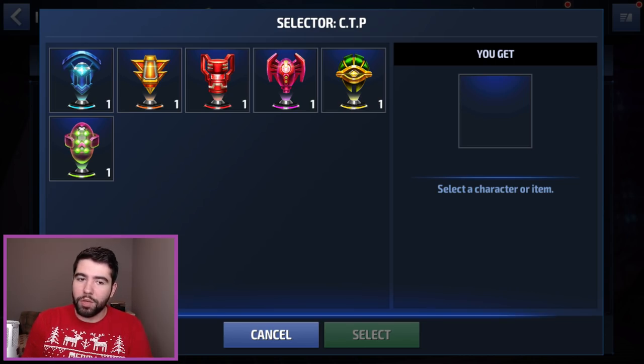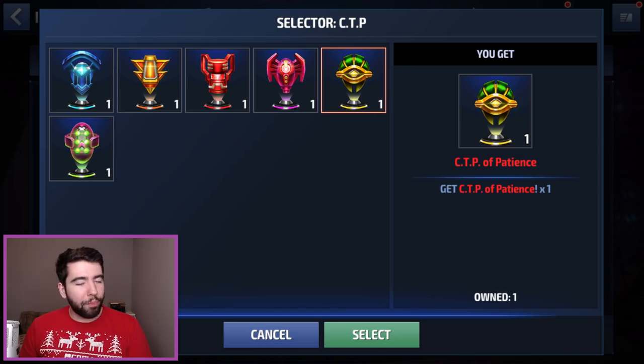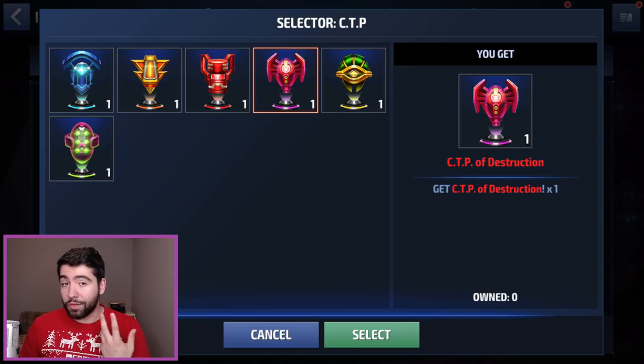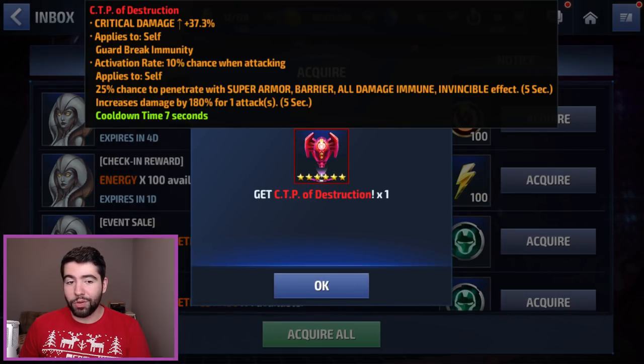I do appreciate a lot of you guys giving me your advice on what to choose a few days ago. A lot of you said CTP of Destruction. Some said CTP of Energy for PVP or ABX. Some said CTP of Authority for PVP. But ultimately, I think the rarest two — Patience and Destruction — seem to be the hardest ones to get for most players. This one is more PVP-centered, and I just got a Patience a few days ago that I just rolled perfectly for Corvus. So for those who suggested CTP of Destruction — you were correct. Let's boom, get that one and see what the stats are.